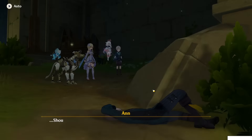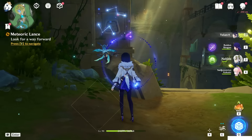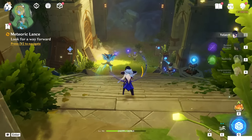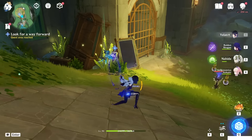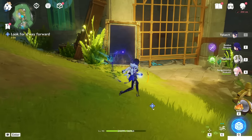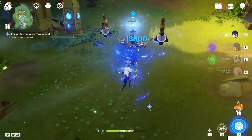This is the place and we will find someone on the ground here. Look for a way forward. What I have to do here is to solve this puzzle to open that door. First of all, kill this enemy because it's annoying.